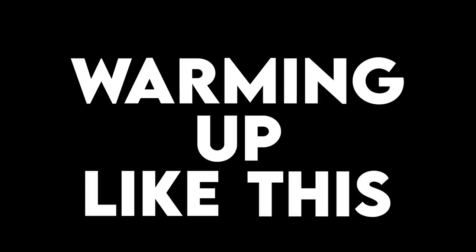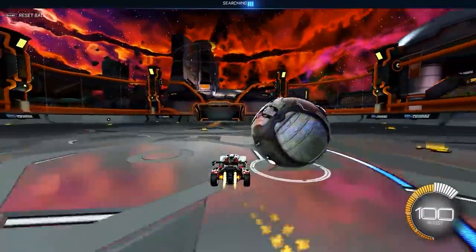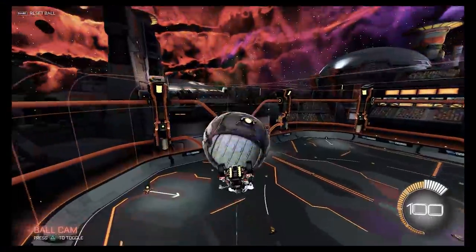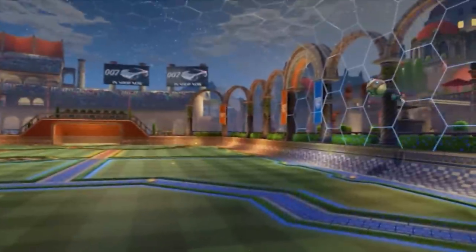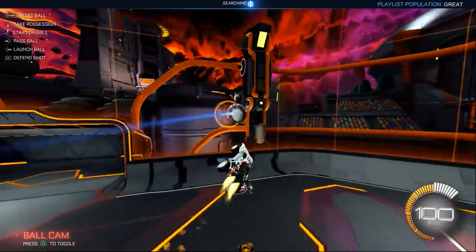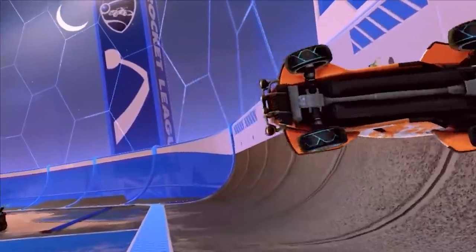Stop warming up like this. I get it, you're getting ready to play Ranked, and why warm up dribbling and ground shots and recoveries when you could be doing flip resets? But the reality is, practicing flip resets and air dribbles and whatever mechanics you want to before the game is actually going to trick your brain into thinking you're warm, when in reality, you're going to land in Ranked not remembering how to land on all four wheels.